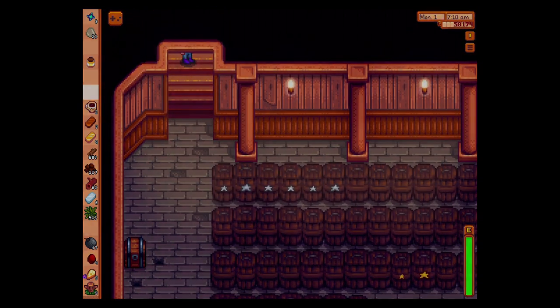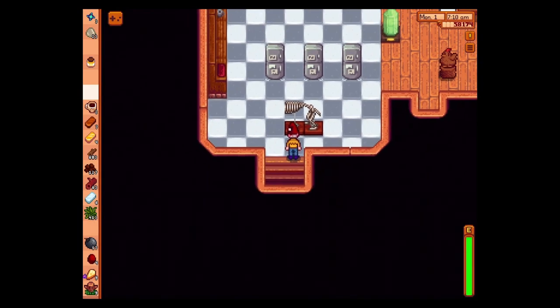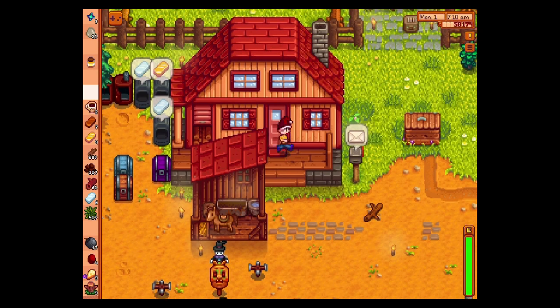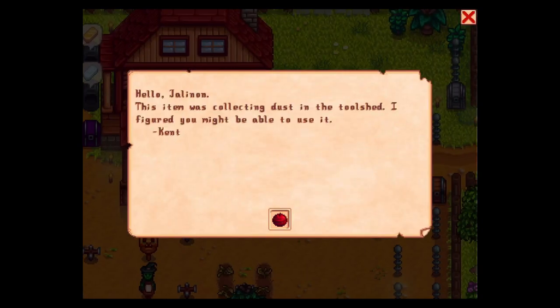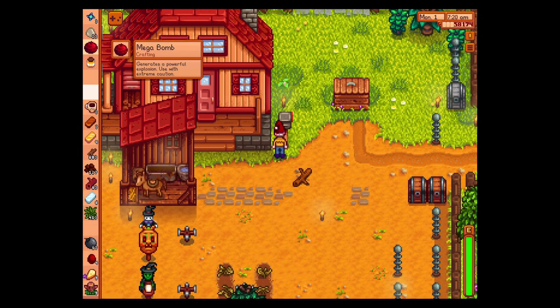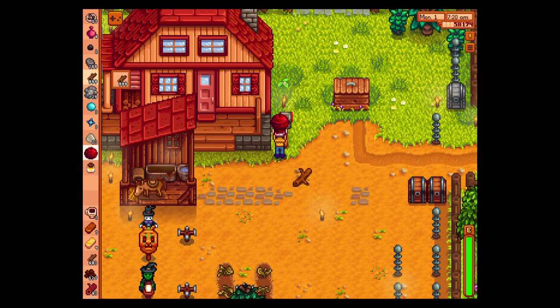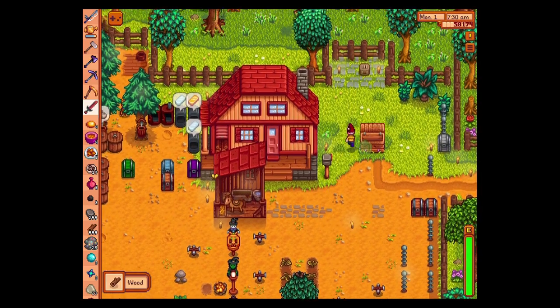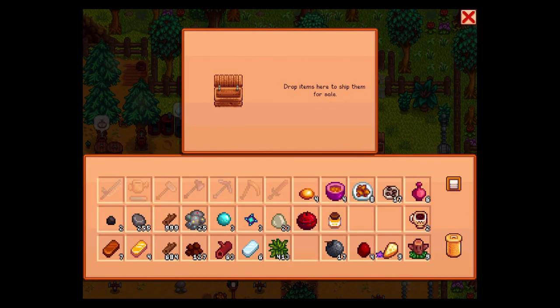Now we can make another iridium bar. Hopefully that stuff cooked last night. Well, thank you, Kent — that's useful. We got another megabomb. Now let us not place it by accident. Hopefully we have learned from our mistakes. That is the ideal, really. It's not that you're going to never make a mistake — it's that you learn from your mistakes. That is the hope.